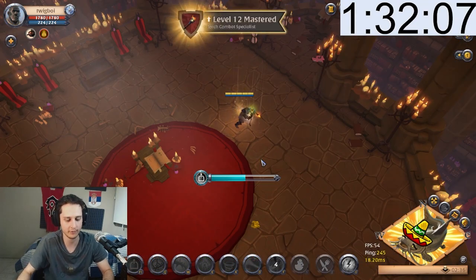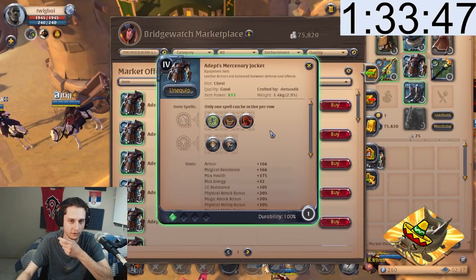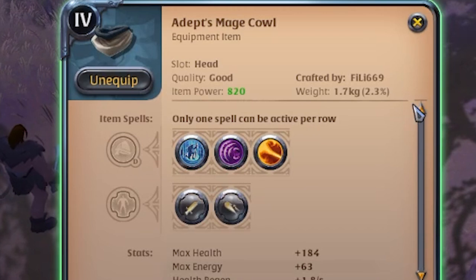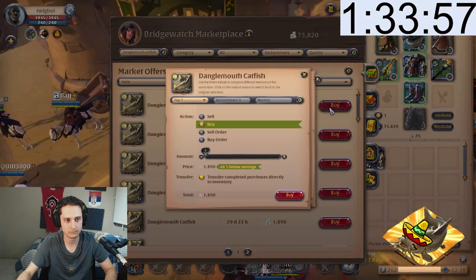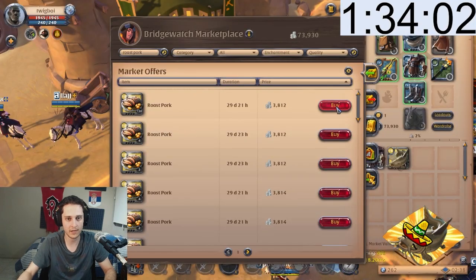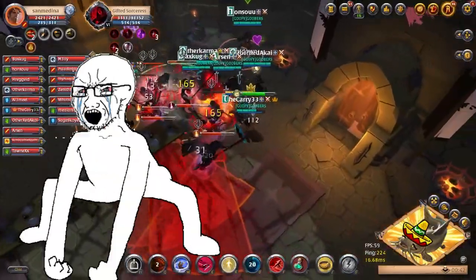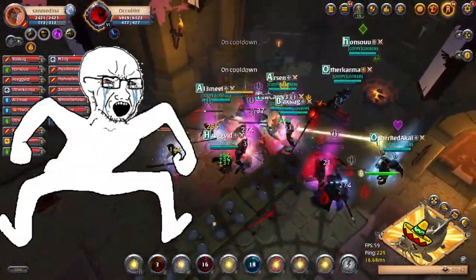Make sure you have about 50k silver, then go back to the city and sell everything you have. I take a 4.1 mercenary jacket, 4.1 soldier boots, and a 4.1 mage cowl — the abilities for the mage cowl are Fire, Bread, and Aggression. Buy 2 danglemouth catfish and 1 roast pork, then get a tier 3 ox and a flat 4 cape.